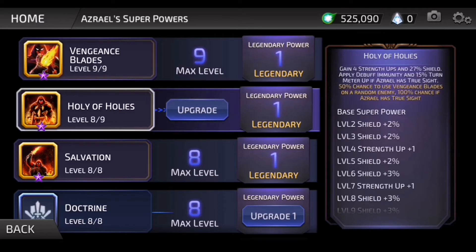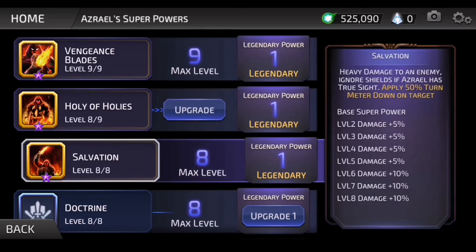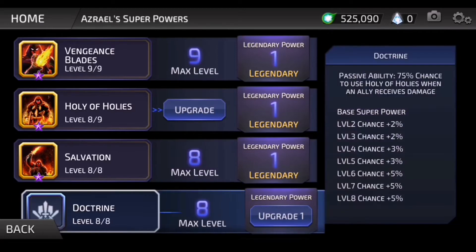Strength ups apply additional damage. Gain strength ups and 25% shield. 50% chance to use Vengeance Blades — heavy damage to an enemy. Ignore shields if Azrael has true sight. Apply 50% turn.